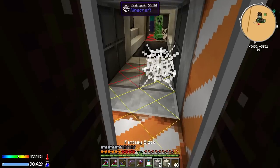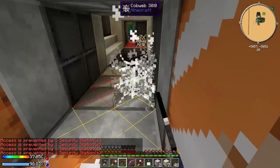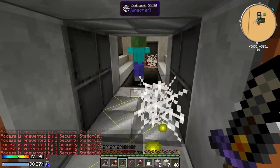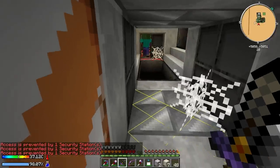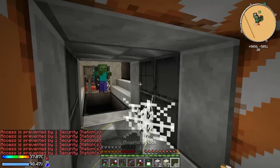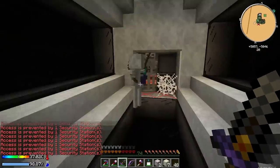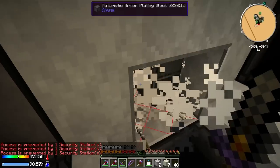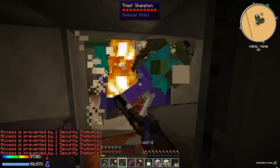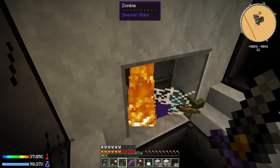We are going to get swarmed right away. Access is prevented by one security station! I can't place blocks at all. I brought all these glowstone nooks to light things up for no reason - there's nothing I can do. We're going to have to fight our way through here. Looks like our damage is pretty good, we can one-shot pretty much everybody. There are a lot of mobs.